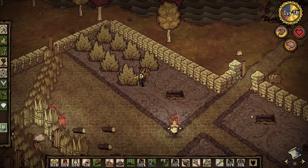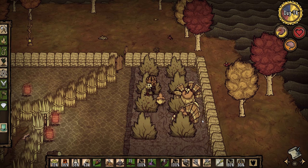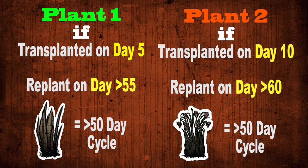Disease will only spread when players are in the area, so if the plant is off screen it won't develop any disease as far as I'm aware. This timer is per plant, so if you dig up and replant one plant on day five and then another one on day ten, both of those plants would need to be replanted at different intervals. For the first plant it would be at day 55, and for the second plant it would be at day 60. You want to stay under 50 days if at all possible — 50 seems to be the magic number here.